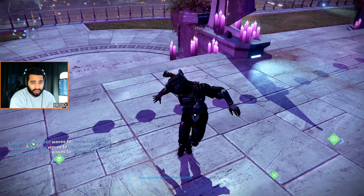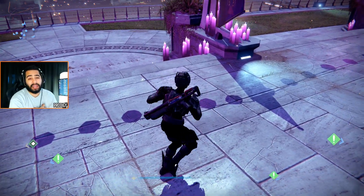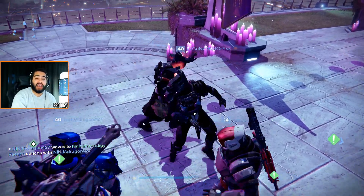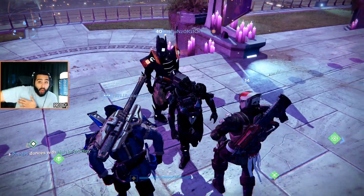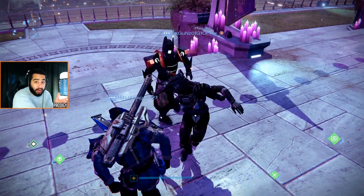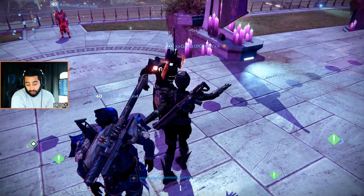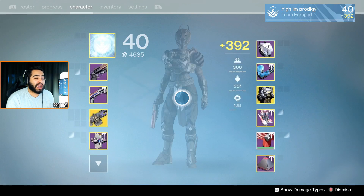As a titan, your jump is also easy to anticipate. A lot of people say titan skating makes you really fast, but not everybody can do it — even after almost two and a half years of playing I still can't titan skate like the top players. And when you run fast you have to go in a straight line, which is easy to anticipate. Compare that to blink — you can juke people, dodge bullets, roll away. As a titan you're a little bit at a disadvantage in that sense.